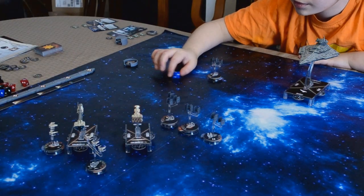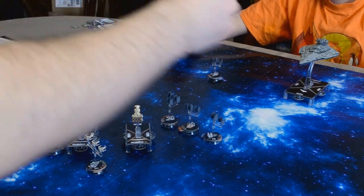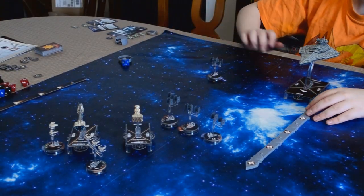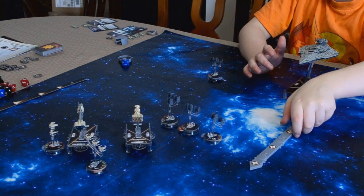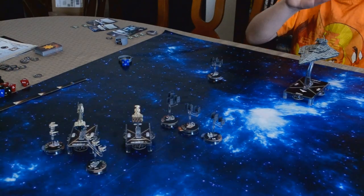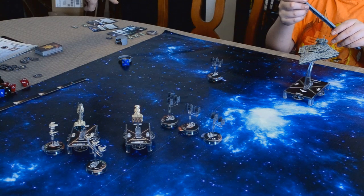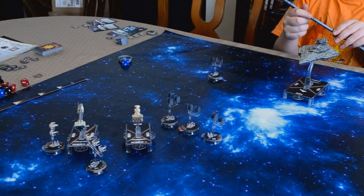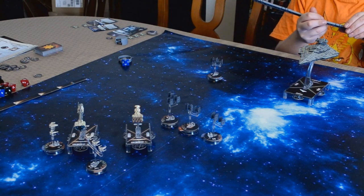Now you have to move your ship. You have a speed of two, so you'll want to go up to the two there. Are you going to click it or just go forward? According to speed two, you have to go straight on the first click, but on the second one you can click once. We'll get the two column on your card.